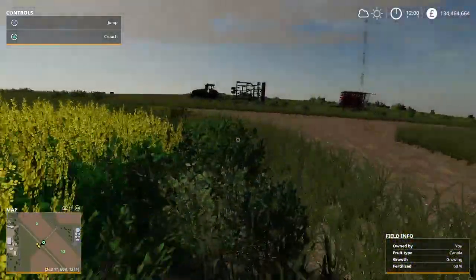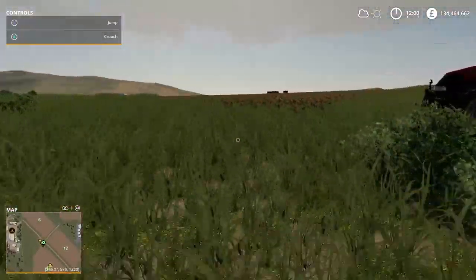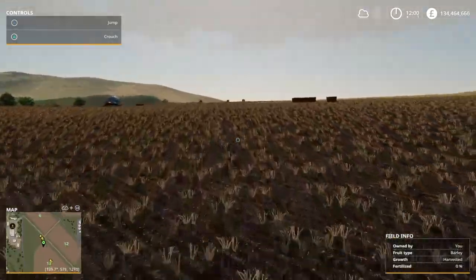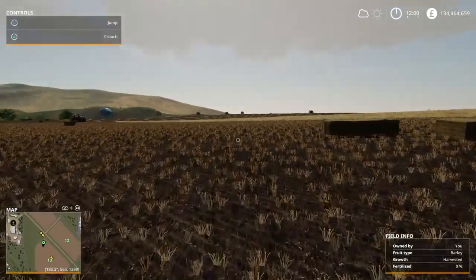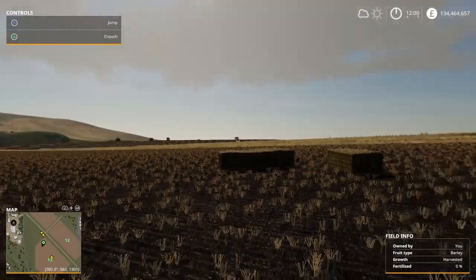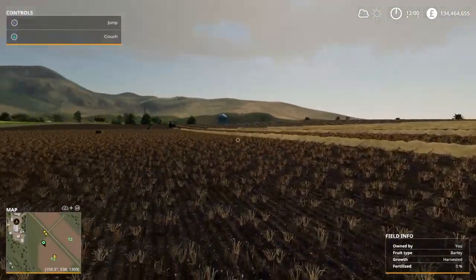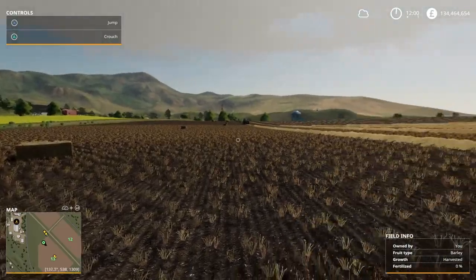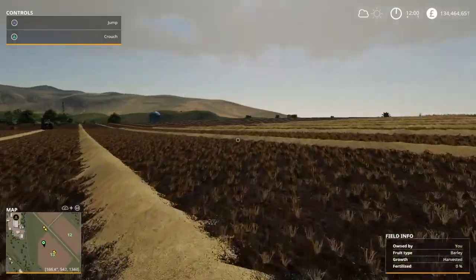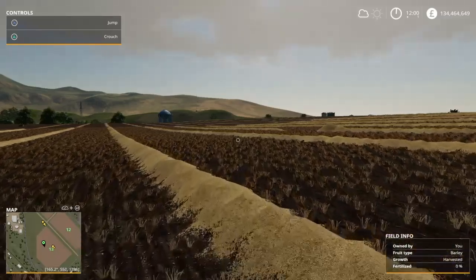We can hire a worker for that one a bit later. This other field is waiting to be completely cleared - there's the baler down there waiting to go but we can't do this one because we've got too many bales. I could plow them in but that'd be a bit wasteful. That's really it - let's jump back to the farm and see how the harvesting has gone.